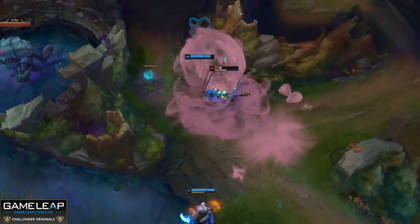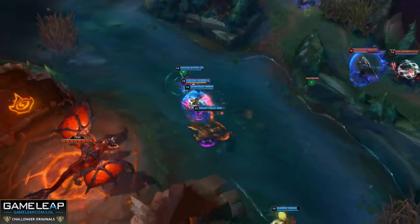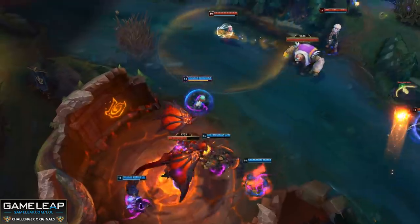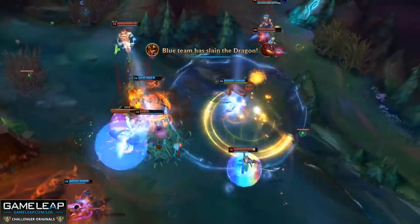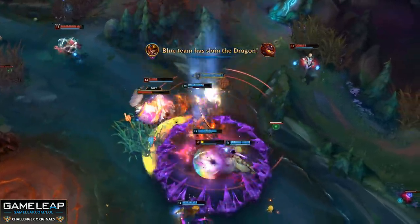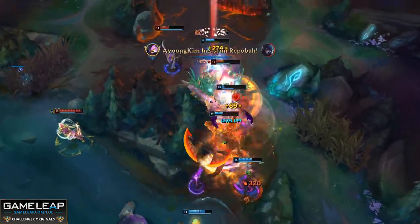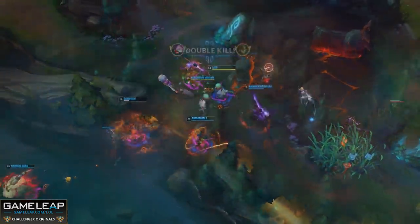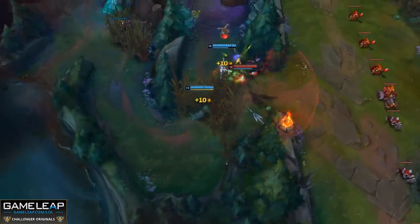Next up on our list is Kennen and Jarvan. This combo has existed for a long time and it's pretty nasty. A lot of the time as Kennen, you want to be flanking the enemy team and getting angles on them in a teamfight — run up, use your ulti, protobelt, all your abilities, and run your full combo over the key members of the enemy team. Jarvan facilitates this incredibly well. His ultimate locking people down can cause them to flash out. In an ideal scenario, you engage in such a way that you force the enemy team to flash towards your Kennen, or just do nothing and die.